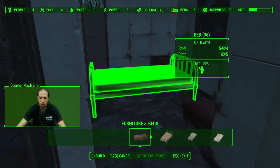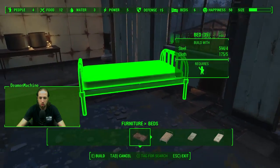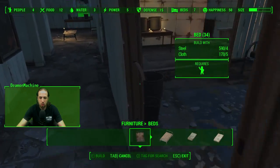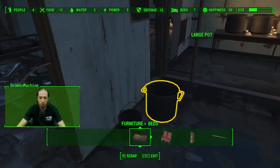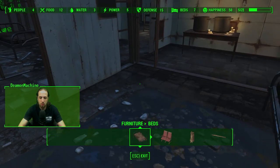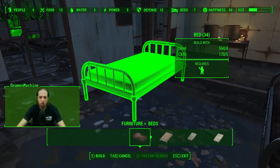We'll put an extra bed in here and we have another. A couple beds in here. Grab these pots — carpet's fine. Let's add another bed, one more bed. Get eight beds.